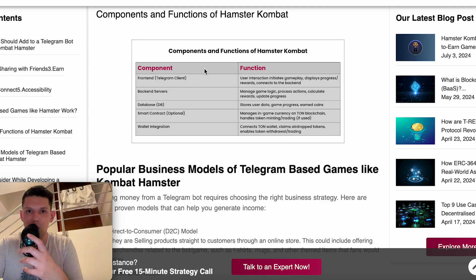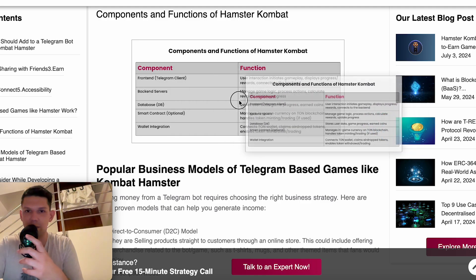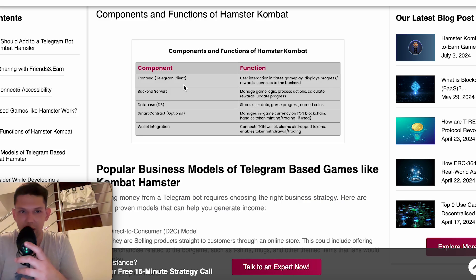These are the component functions of, for example, Hamster Combat: the frontend Telegram client, backend servers, database, smart contract, and wallet integration.